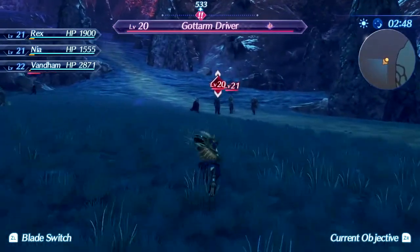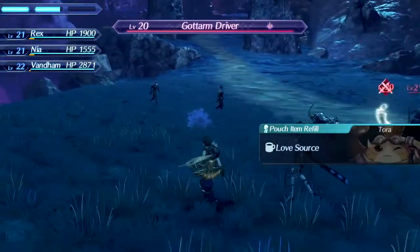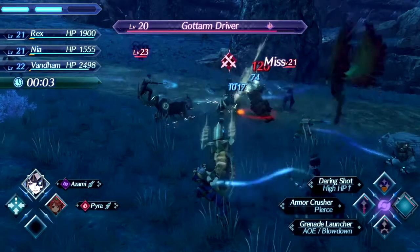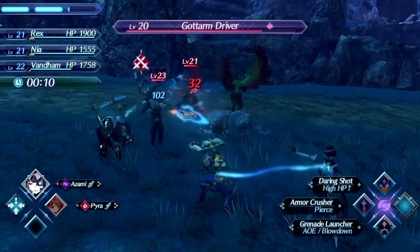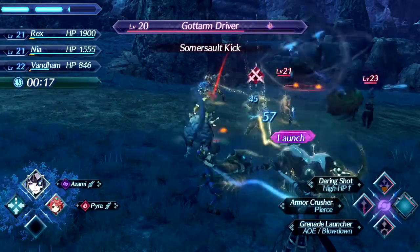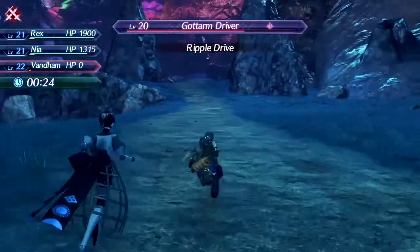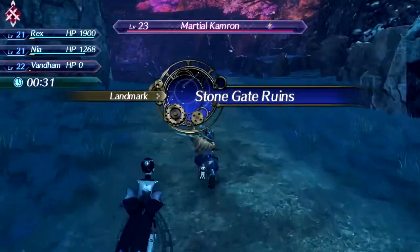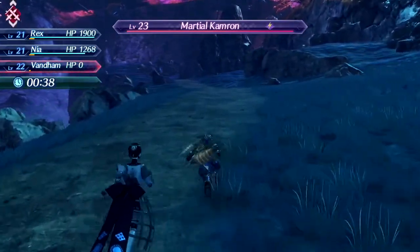We have a Godarm driver, and another one I can't lock onto. They started encountering us — we got an automatic refill on love sources, which isn't a good thing. It's good to keep an eye on items like that, that you don't want an automatic refill of. One of these drivers is a unique monster. Van Damme is down — okay, we're getting out of here, these guys are too powerful. They took down Van Damme in about 20 seconds. Marshall Cameron is the only one chasing us, but he's also the most threatening one.